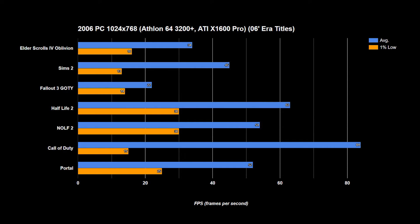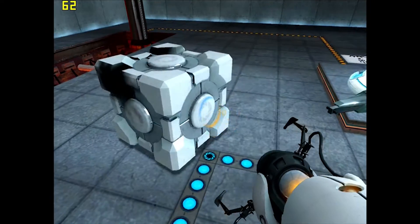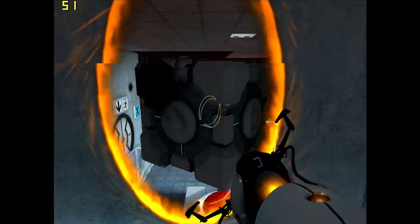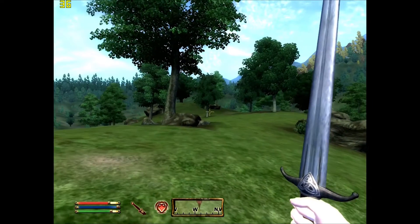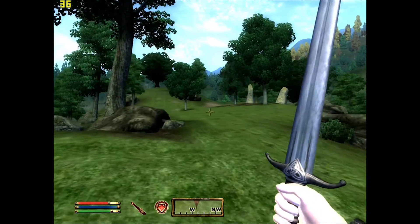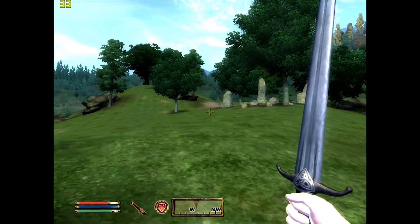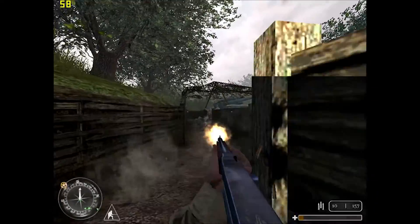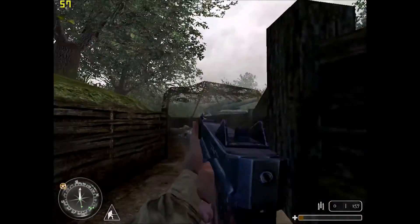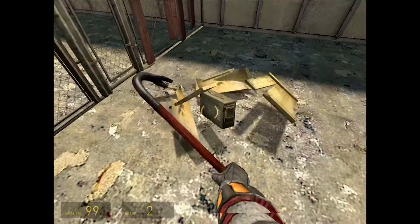It's important to show they have pretty bad 1% lows. 1% lows come off as those horrible stutters and slowdowns, so though things were close to 30, there was a lot of jitter, which you can see from the footage. 6 out of 7 games from the 2006 era I tested got average frame rates of over 30 FPS, but only 3 had 1% lows in an acceptable range. The CPU-intensive nature of Bethesda titles caused the 1% lows on Oblivion and Fallout 3. Games like The Sims 2 and Call of Duty ran very well, and Half-Life 2, Portal, and No One Lives Forever 2 also had totally acceptable performance.